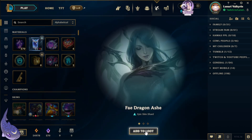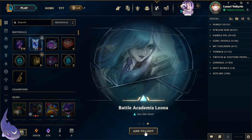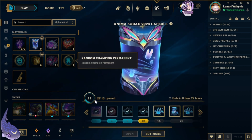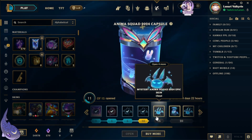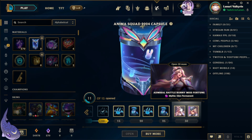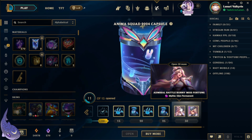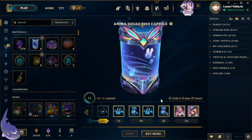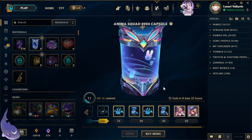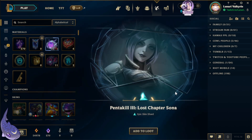In the Anima Squad capsule we got Fey Dragon Ashe, God Staff Jax, and Battle Academy Leona. Unfortunately we don't get to open the next one until we hit the 15 mark. It's tempting to try for the Admiral Battle Bunny Miss Fortune mythic skin, but it's way too expensive. Some people told me these skins won't be added to the reroll pool ever, so I'll take my chances and save the money.